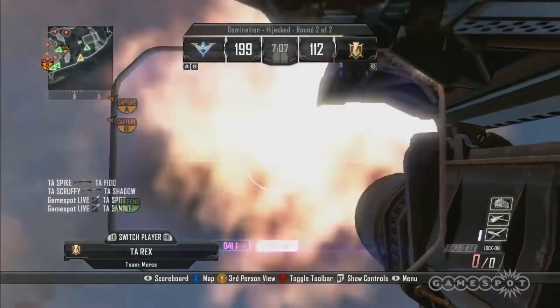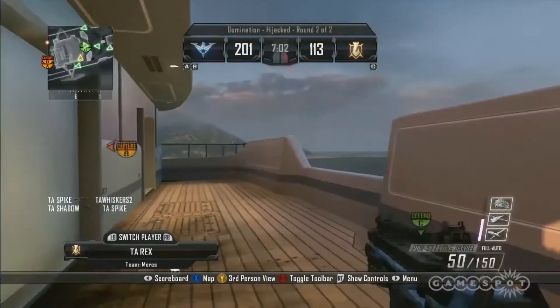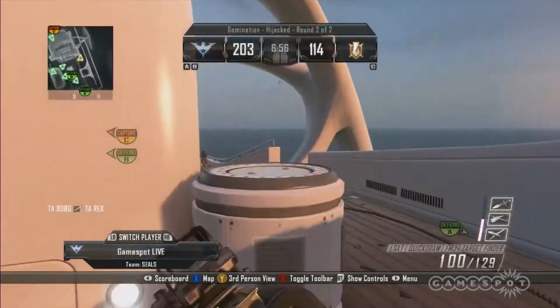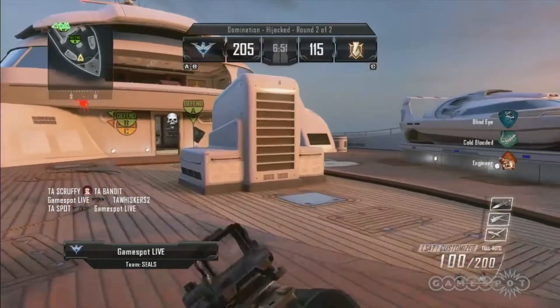This is our new launcher right here. I really like the look of that thing — just really easy to spot, identify, and find those score streaks to shoot down. TA Rex here is a team player. We'll actually switch back to your guy though, GameSpot Live. GameSpot Live represent — Aaron Sampson, you want to think about getting your hands on this controller here?